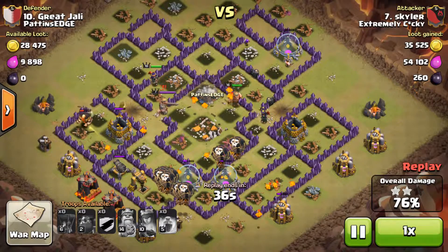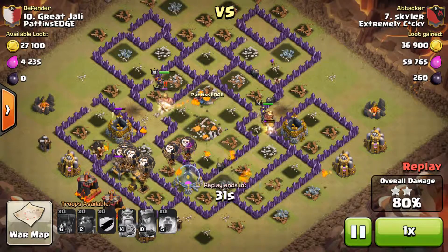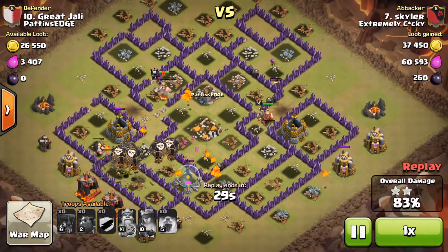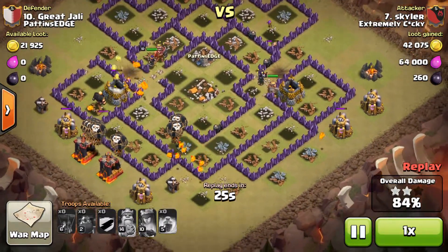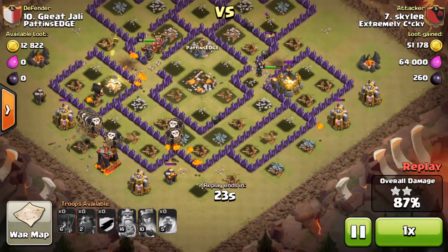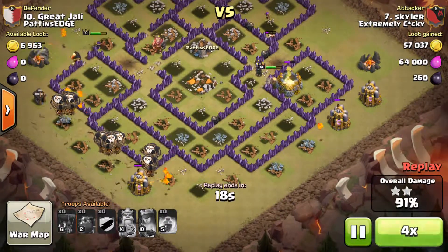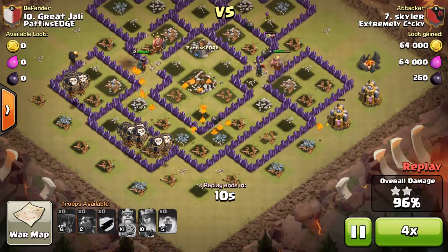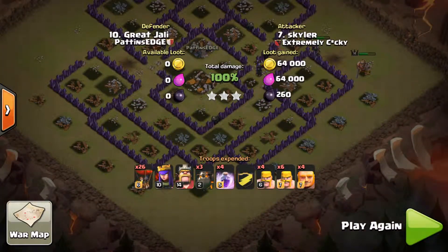He's still got his King and his Queen. The King's gone so that's all the defenses gone now and he's just got to clean up the remainder of the outside buildings. And there you have it, a nice three stars by Skyler on their number 10.